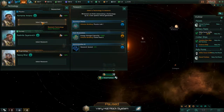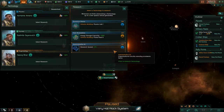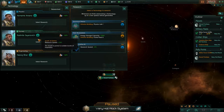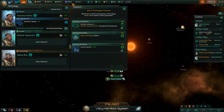Let's go ahead and choose our first technology. First physics research — we're going to do either physics lab, power plant, or research speed. Let's go ahead and get research speed right away. All these people have spark of genius, which is actually pretty nice. So let's get the research speed — 50 months. Our first society: monthly influence, biolabs or growth speed.